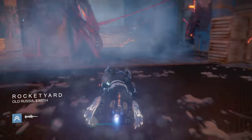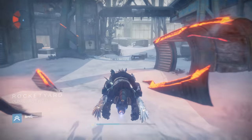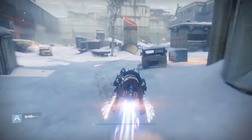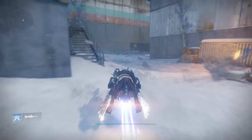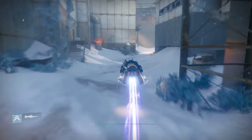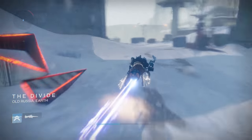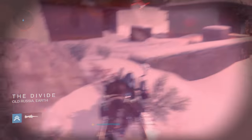We're getting the weapon schematic in this first part. Spawn into the Plaguelands and follow this route. We're heading out into the rocket yard — year one players should be familiar with this area. You want to head straight and then to the left towards the divide. As soon as you get in the rocket yard, head a little bit straight but then veer off to the left-hand side. This should all look very familiar if you're a year one or year two player.